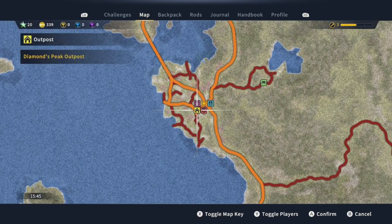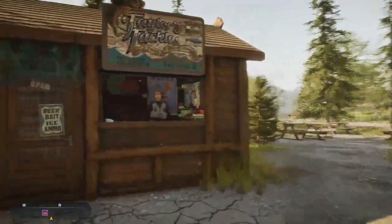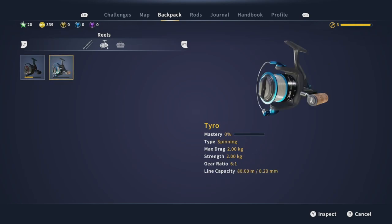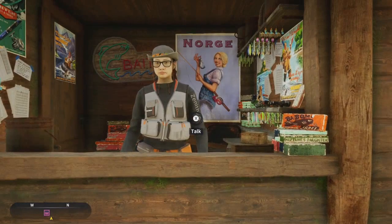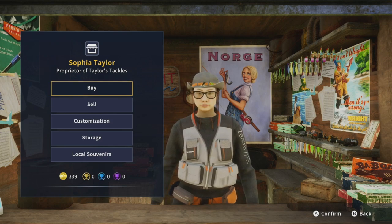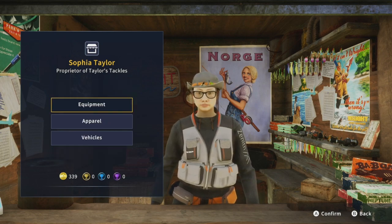When I went over to the bulletin board, the mission had wrapped up but we did get some new equipment. We got the Maiden Rod, slightly better than the one we have, so I'll switch to it — mastery is at 52. We also got the Tyro reel, slightly better than before. Let's go to the shop quickly to see what's available. We have 339 coins and some metal currencies — I believe those are for gold, diamond, and legendary fish. Most equipment is locked at higher levels.